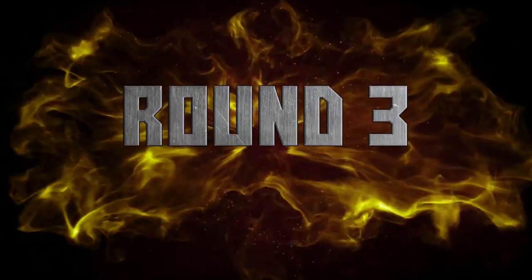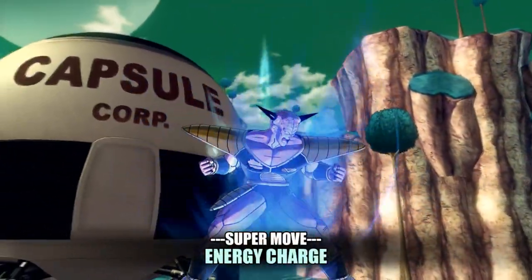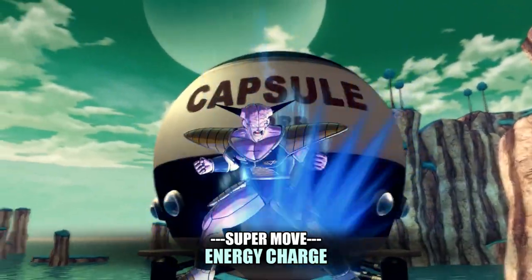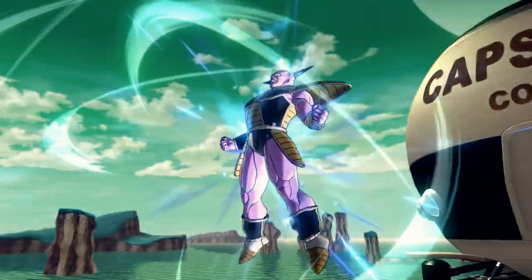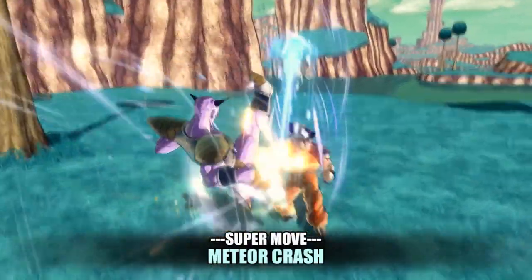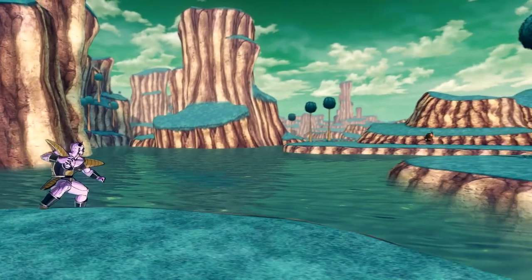Round 3: Supermoves. Starting things off with Goku in Ginyu's body with energy charge — the slowest energy charging move in the game. Next is Meteor Crash; it's not really a meteor crash but it's kind of similar so I'll put it in.